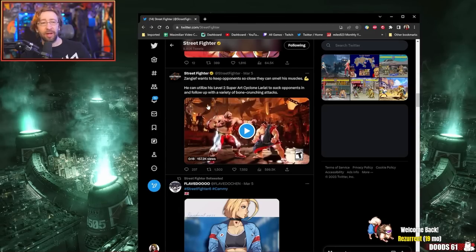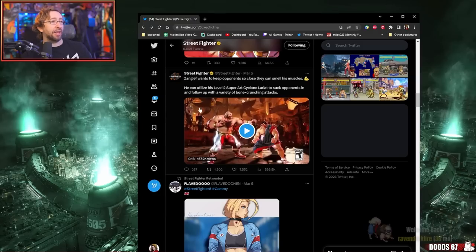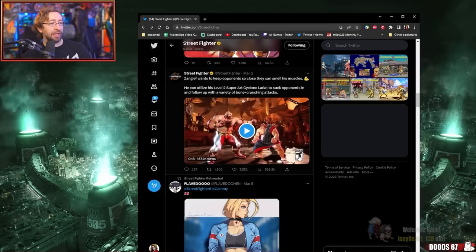We got a bunch of fan art. We got the official drop from the Street Fighter Twitter as far as what the hell is going on with some of these characters. Geef wants to keep opponents so close that they can smell his muscles. He can utilize his level 2 Super Art Cyclone Lariat to suck opponents in and follow up with a variety of bone-crunching attacks.